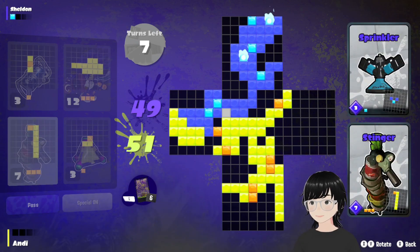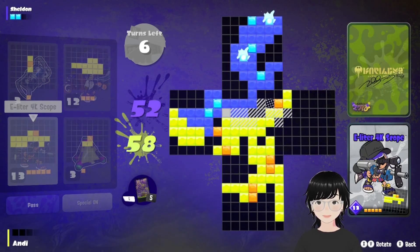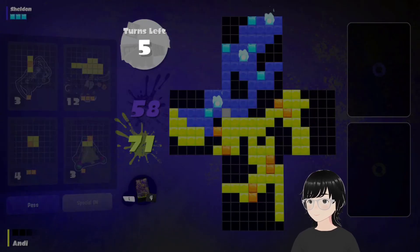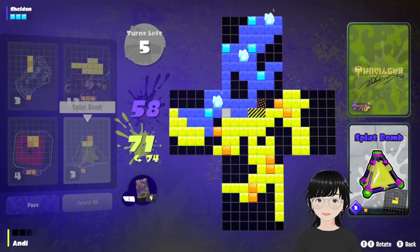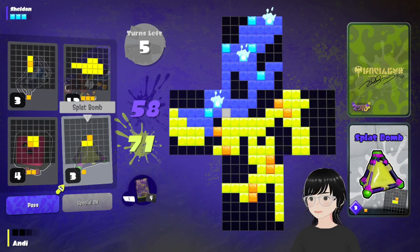First three turns, just get him blocked, and then you're set. Always play your bigger cards, go for the points — he has big cards that will get you if you're not paying attention. Try to maintain your lead at all times, because he's sneaky. So if he places something here, he's probably going to get a special, and then he's going to be able to reach down right into my section. If I just maintain my lead, it shouldn't be a problem.